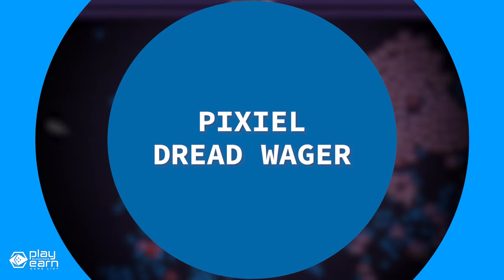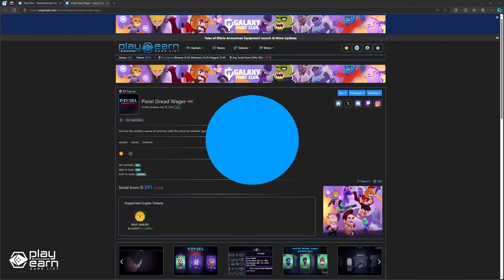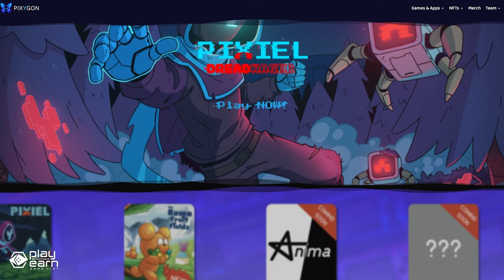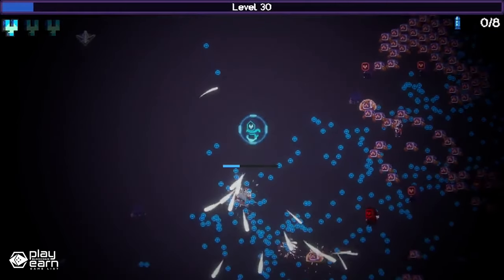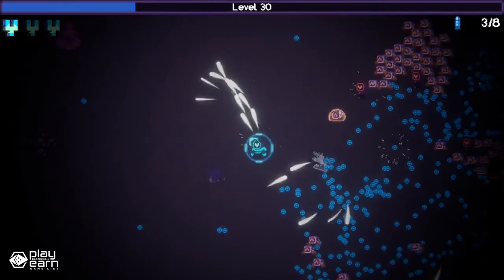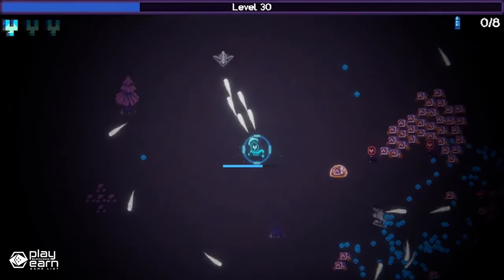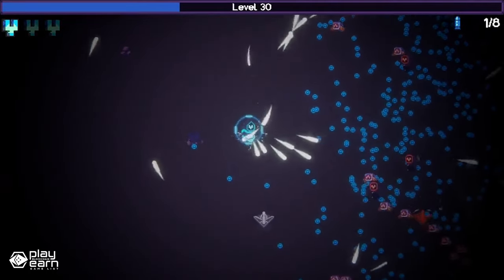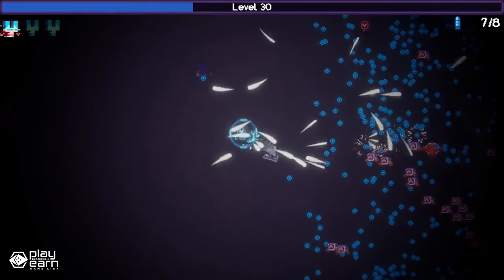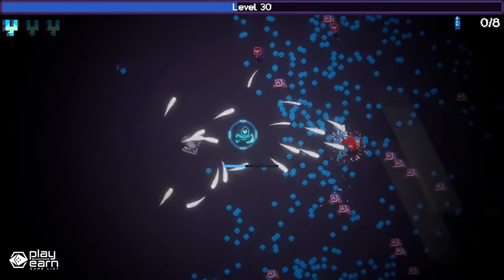The next game on our list is Pixel Dread Wager, a casual arcade shooter game being built on Wax. It is a retro pixel combat game where you play as Pixel, a brave warrior who fights against endless waves of enemies in different arenas. You can level up your character, unlock new skills and abilities, and collect loot and NFTs along the way. The game is free to play and you don't need any special equipment or tokens to start playing. The game has a simple and intuitive interface that lets you control your character with your mouse or keyboard.